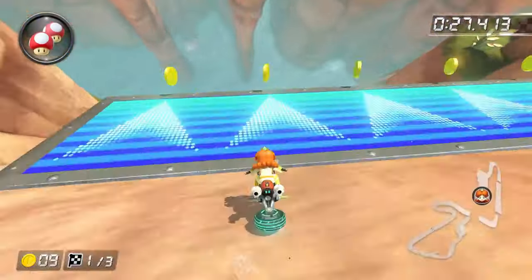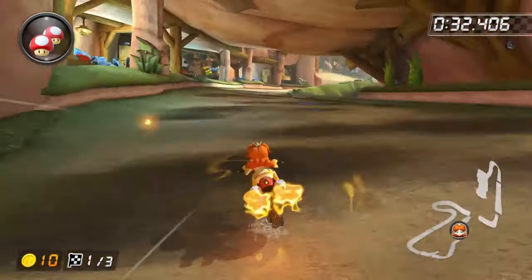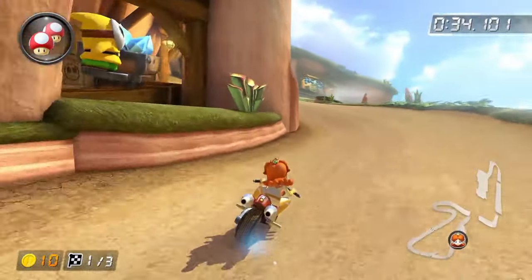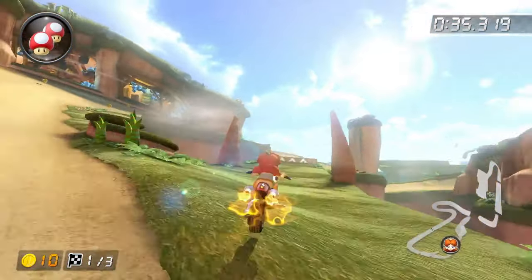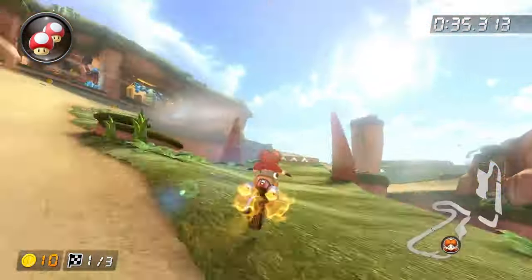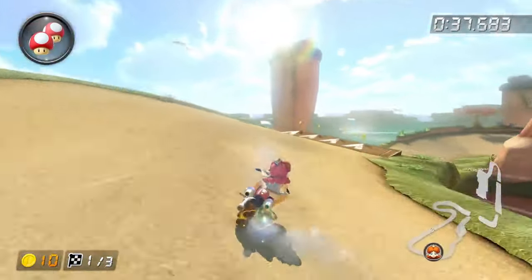Now onto the hardest shortcut in the entire game, the Shy Guy Falls cut at the end. Shroomless - don't ever do it without a mushroom, but you can do it. You'll lose if you do it because you won't make it. You want to be going as far left into the cut as possible and you want to jump before the grass at the highest point of the road. Once you land, you need to do two very quick hops onto the ramp and you should be able to have enough speed to get a trick.